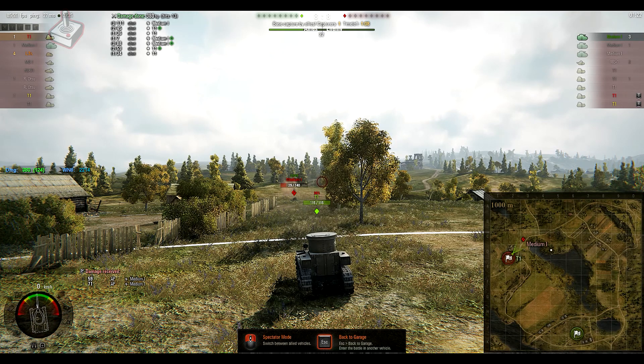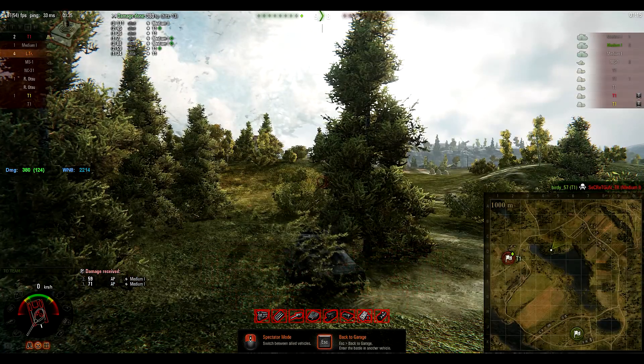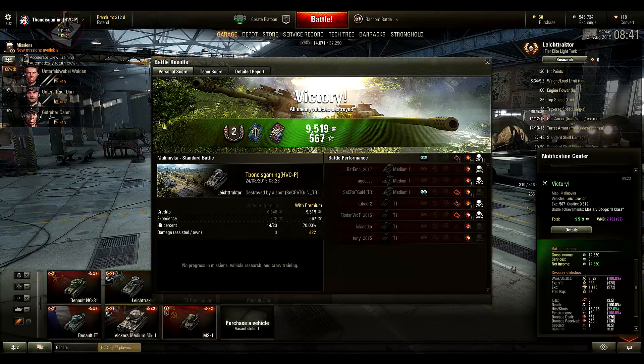The Medium 1 rolls really high, almost taking the T1 out in one shot, but somehow the T1 connects the shot and the Medium 1 is taken out. Wow, what an ending — that has to be one of the luckiest T1 drivers I've ever seen. After a tense finish, a victory on Malinovka for our team. In my case, the result gave me a second class mastery badge — Fighter, awarded for destroying four to five enemy vehicles — and Fire for Effect for causing more damage to enemy vehicles than the hit points of my vehicle. I spotted one tank, critically damaging three and destroying four. 9,519 credits earned on a premium account with 567 experience. According to WN8 and Krassen, that was a unicum game securing a WN8 of 2,762.